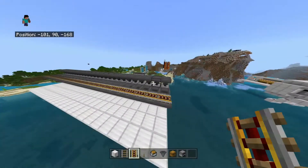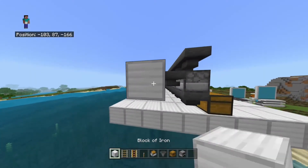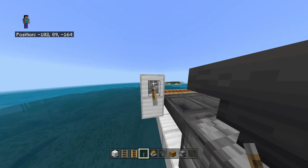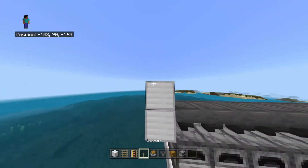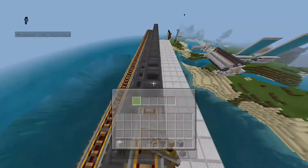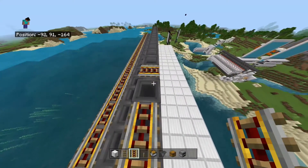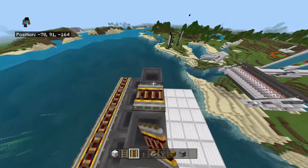Does anyone else count in threes? I don't know why, it just makes it easier for me. Anyway, let's put the block up right here and we're going to put a lever right there — that's where the lever needs to go. Then we put another one up here and put the line of rails going this way. Try not to fall into the hopper.